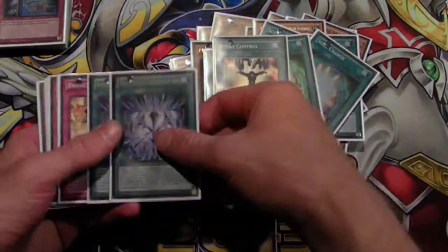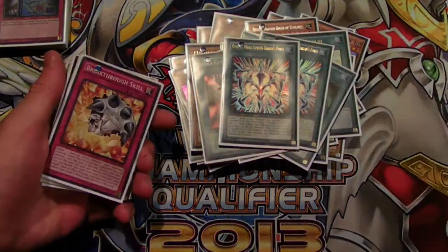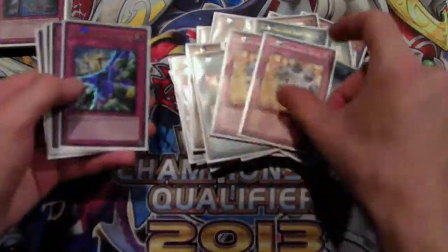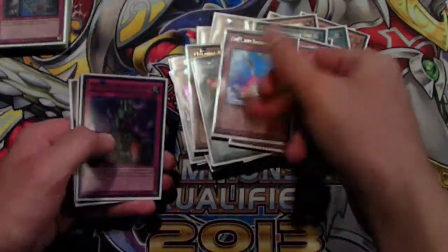Mind Control, because level 4s are all the rage. Two Rank Up Magics just because I wanted other boss monster options — Rank Ups are fun. Two Breakthrough Skills, one Deep Prison for Hands, one Compulse, one Bottomless Trenchle, and a Warning.